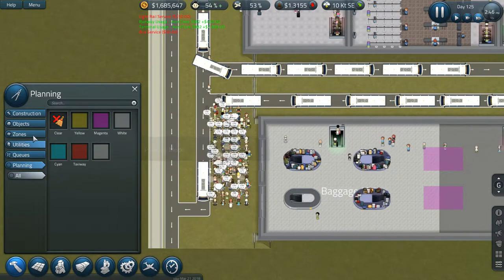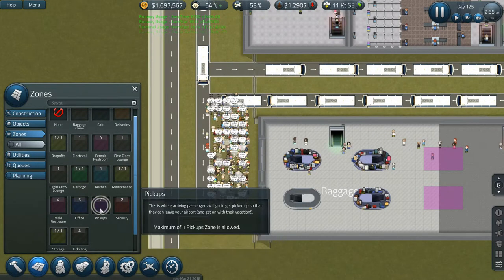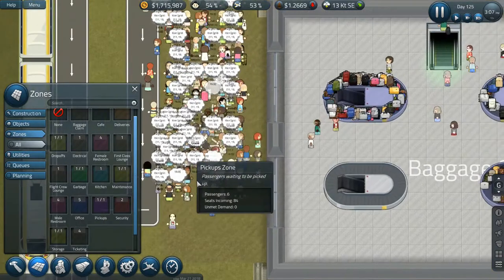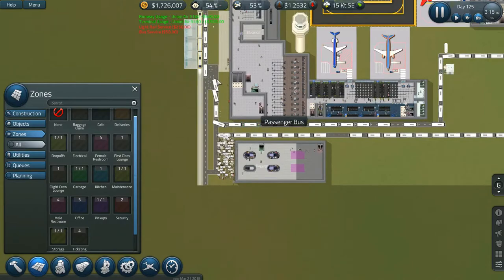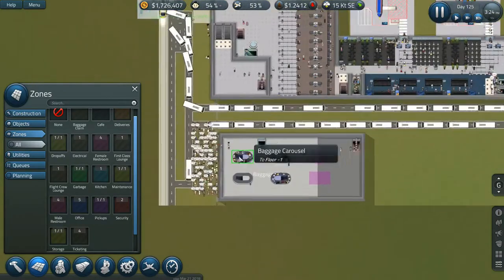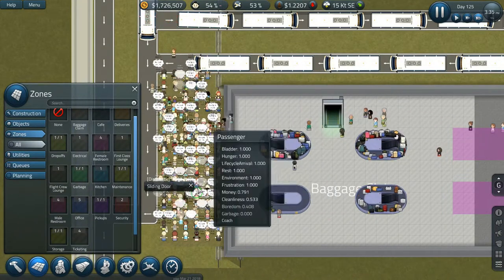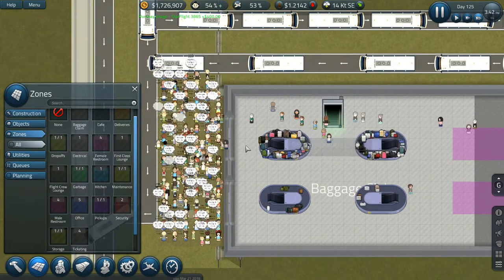I want to look at zones and pickup zones. My pickup zone should be right here — which it is. I don't understand why the buses feel the need to go in this way. It's really getting backed up. I don't know if adding these doors in here had something to do with that, so let me go ahead and get rid of these doors.